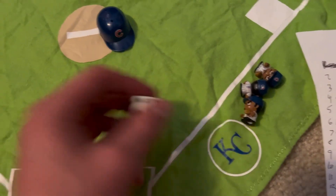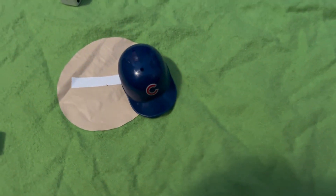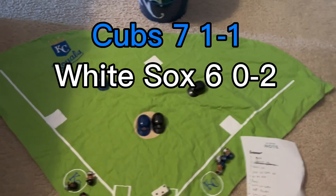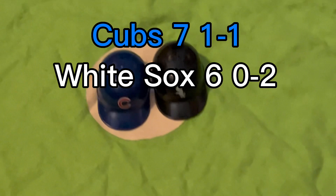Can they hold on? And there's a strikeout, two outs. And ground out — the Cubs win! Cubs win, as the Cubs beat the White Sox 7-6.